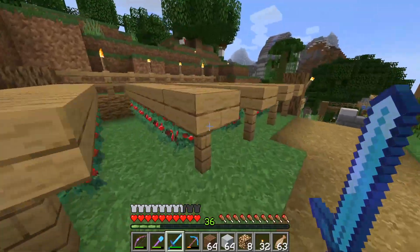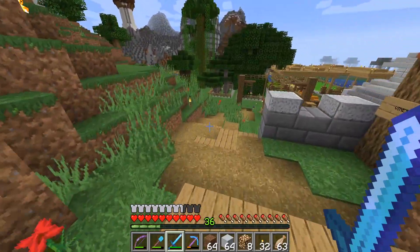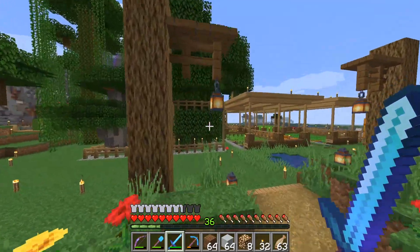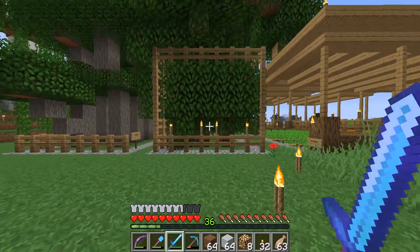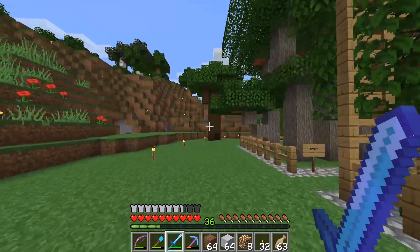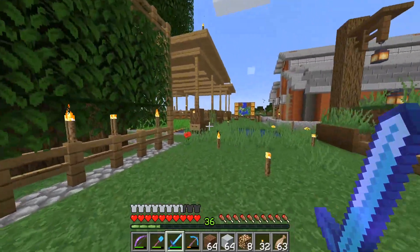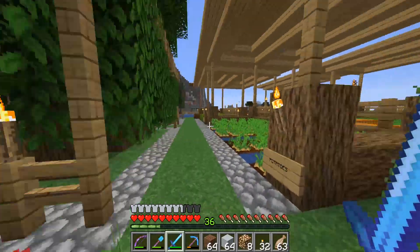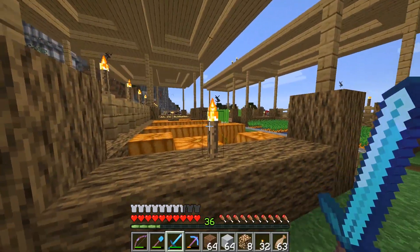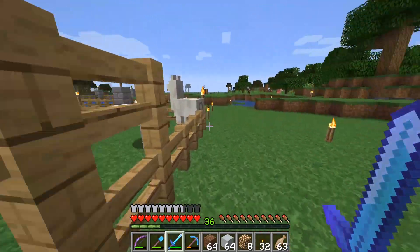We've got some lovely bees here, sweetberries, vines, Nether Wart in the back there. We're trying to farm a lot of stuff. We've got beetroot. Over there we've got acacia, oak, spruce and birch. There's a dark oak tree there and a jungle tree there — we haven't worked out the farms for them because we want to do four by four trees. These tree farms are a bit packed and we're starting to realize that, so we might expand. Potatoes and melons on this side, pumpkins and wheat there, carrots and sugar cane.